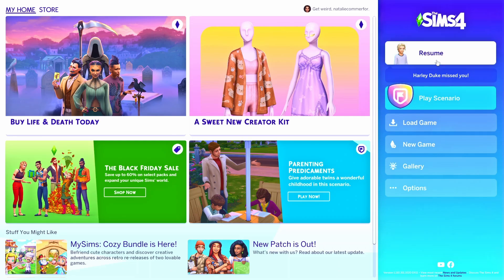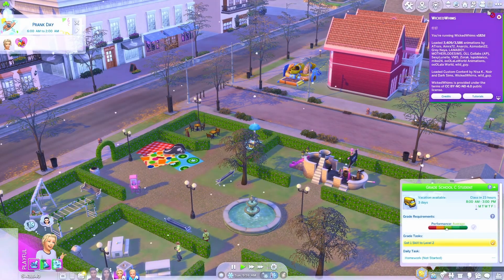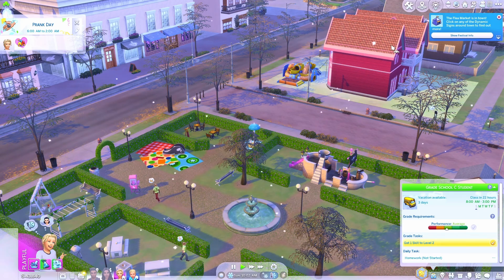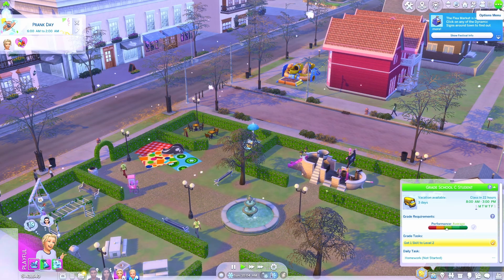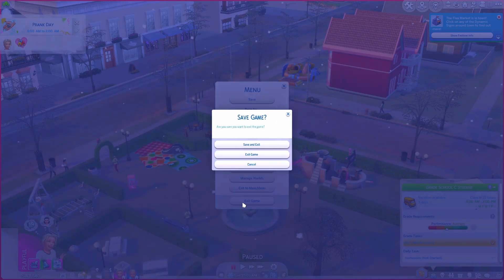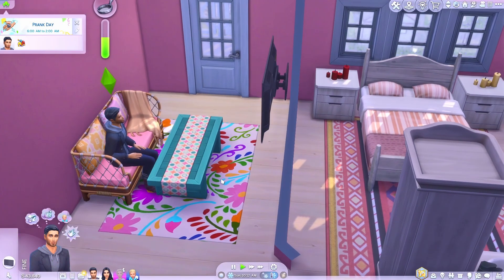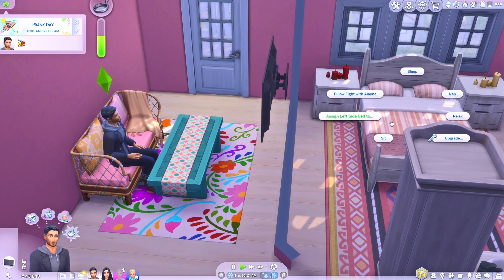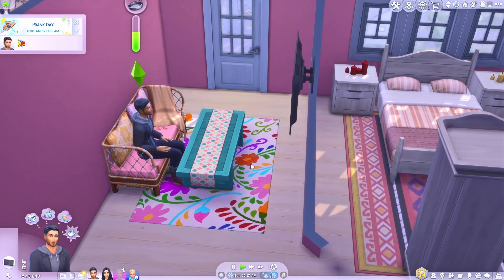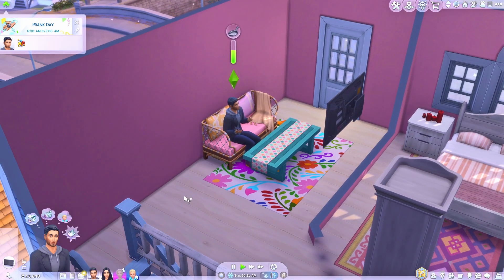So my mods are still enabled — as you can see there are all these little pop-ups: Wicked Worms, Base Mental. So my mods are still enabled, and I do have to exit my game to make it take effect. So I'm just going to exit — we don't need to save. Now my mods are disabled in my game. We don't have an option for exciting woohoo. Base Mental is gone and everything else that I really enjoy playing with is not in my game. So that is how you disable mods.